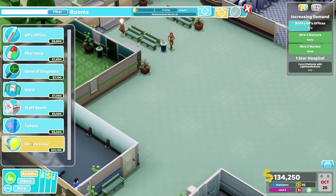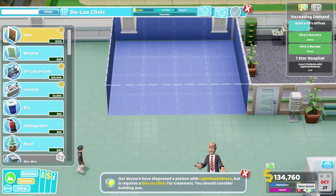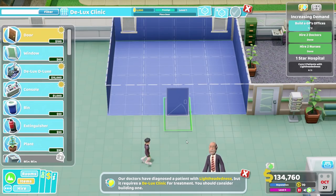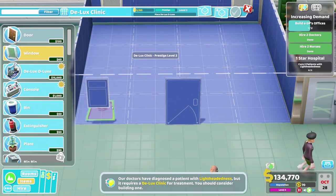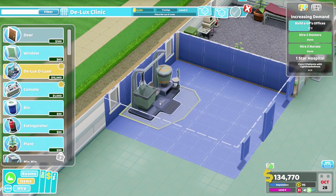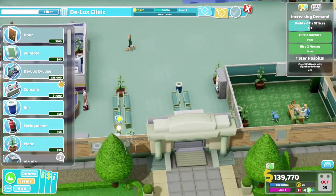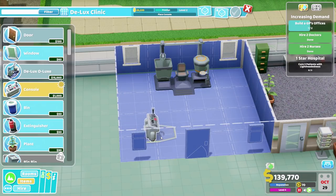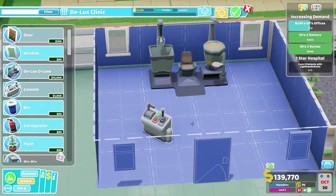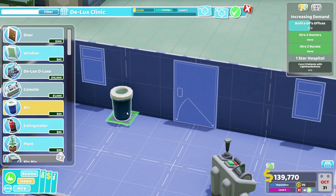We have some things we need - we need a deluxe clinic. So let's get one of these going. Our doctors have diagnosed a patient with lightheadedness, but it requires a deluxe clinic. That's fine, we will get this done. I have some windows so everyone can watch this marvellous machine in action. It's called lightheadedness - they've got light bulbs for heads. This is called a deluxe clinic - it's not deluxe as in luxurious, it's a de-luxing. Puns like that deserve a reward. I like it.